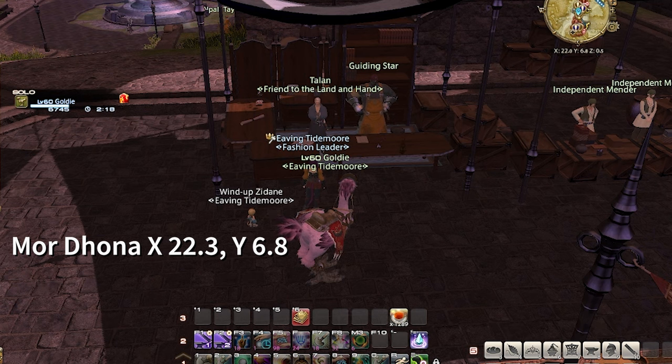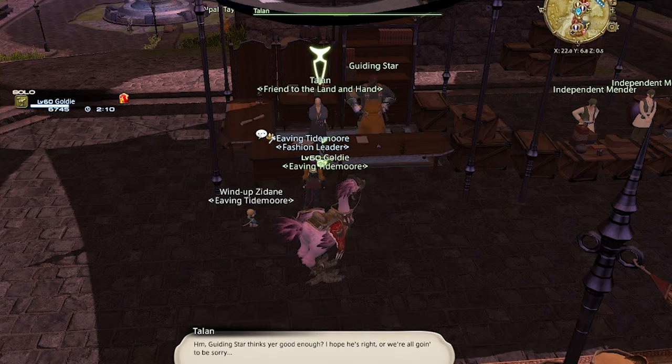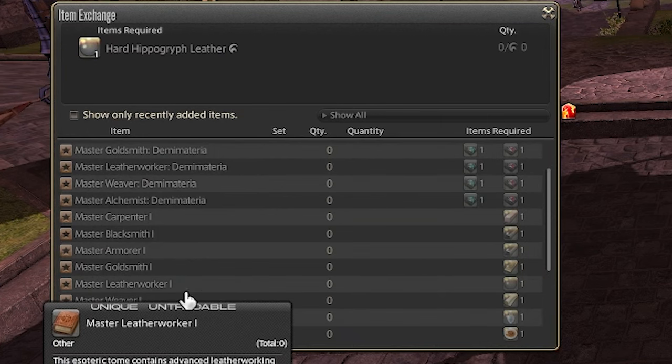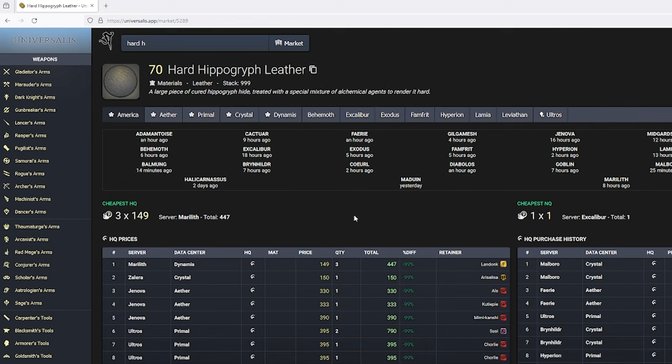Okay, the first thing we'll need to do is unlock the recipe. The recipe is locked behind the leatherworking master book one. You can buy this book by heading to Mor Dhona and talking to Talan. The master book requires a high quality hard hippogriff leather. These tend to sell on the market board for fairly cheap — I found one on Ultros for less than 400 gil.